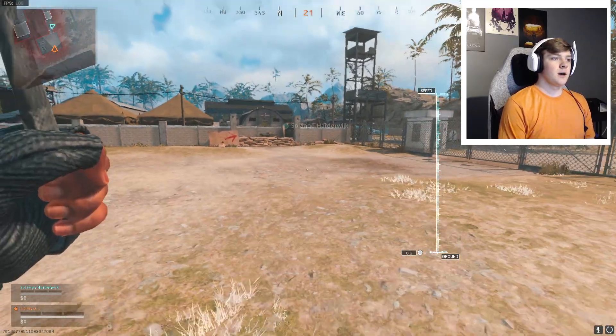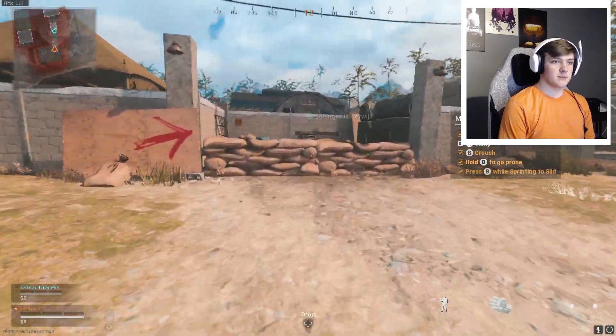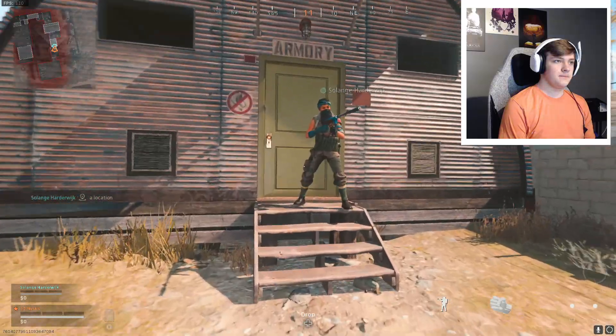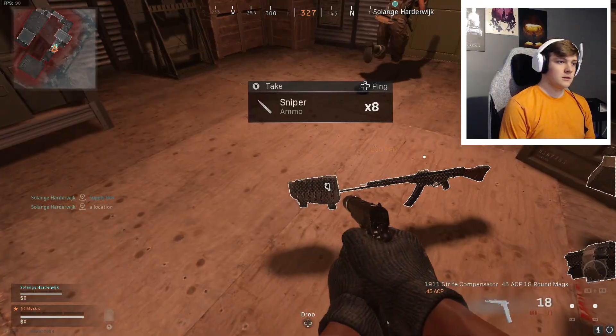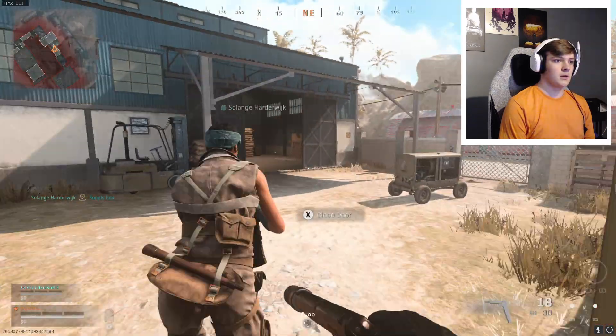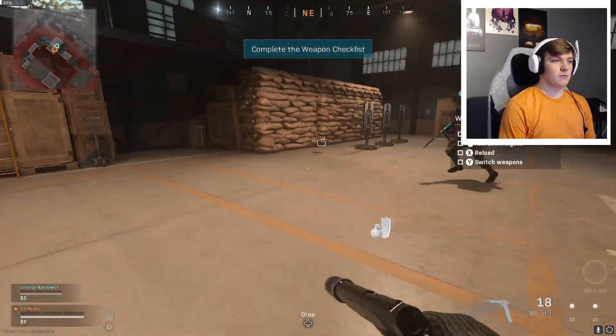You can look around and see what's up. Just make sure you follow the first checklist — the basic movement check. Then you go over here, through this door, and pick up the guns. Pick up the 1911 and the STG. Once you've got all the ammo, you're gonna go to the next door.